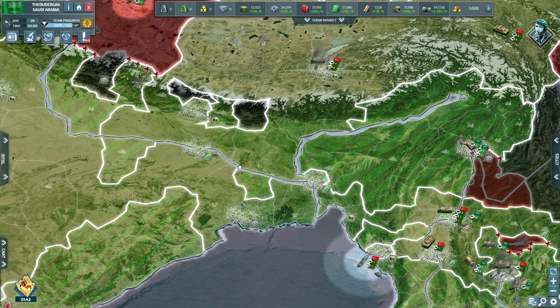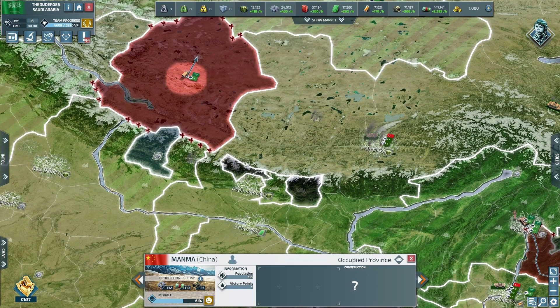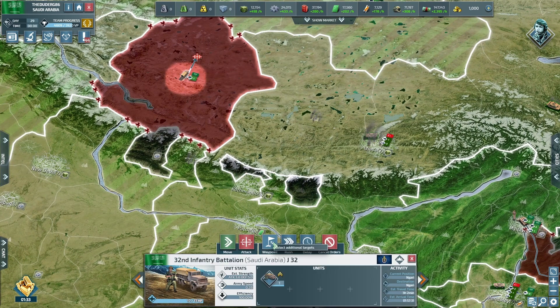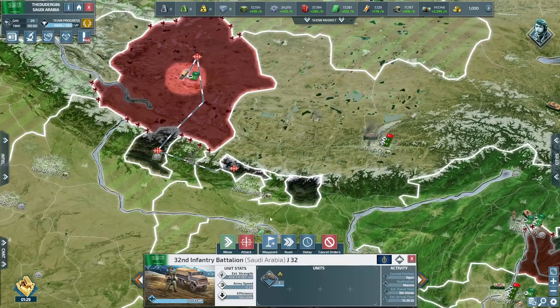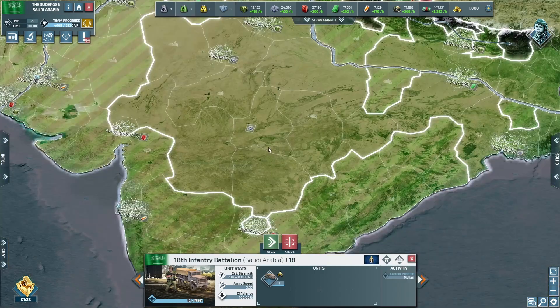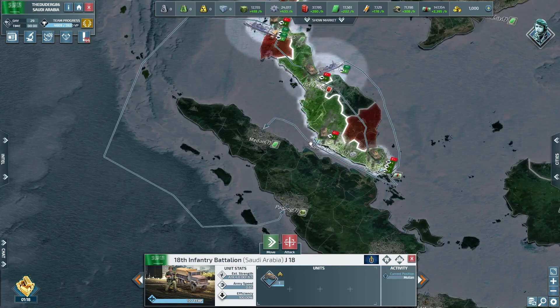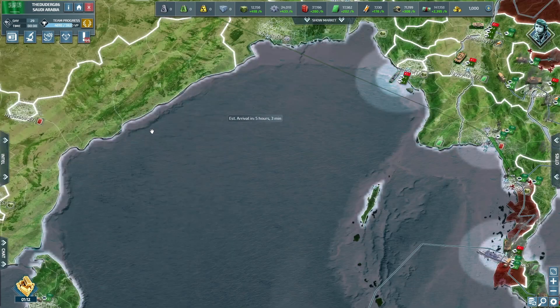Where else have we got troops? These guys need to come now. China, Nepal, China — right, so once you're done with that, click that. Yeah, all that. Get them busy. All our new troops now need to come to the new front line.